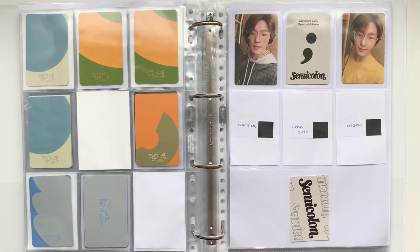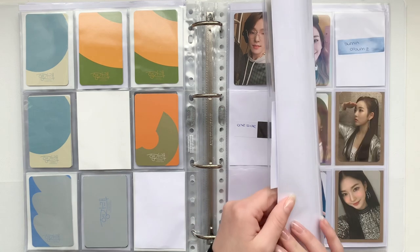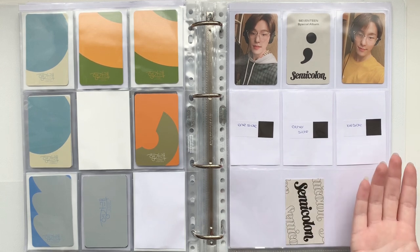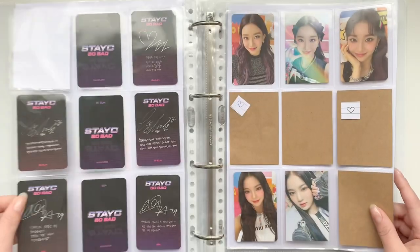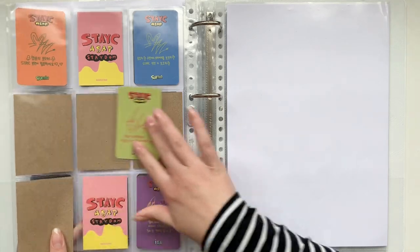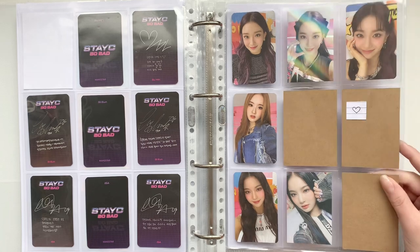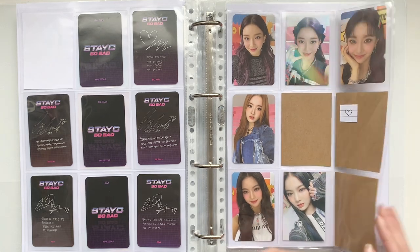That was actually all for Seventeen. I'm still trying to trade for the Dino cards but it seems like there are no Carats in Europe, and even if there were, they don't have any Dino cards, so it's kind of sad. Then we have one Stacy card and her other card is in the Yokio warehouse. I just can't find this version of her — I just have to keep looking but so far no luck.